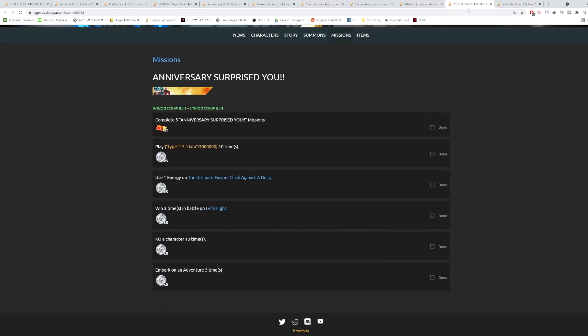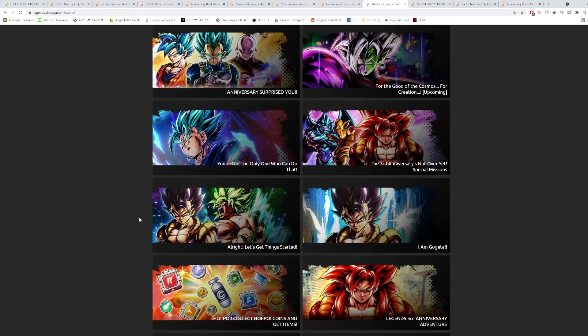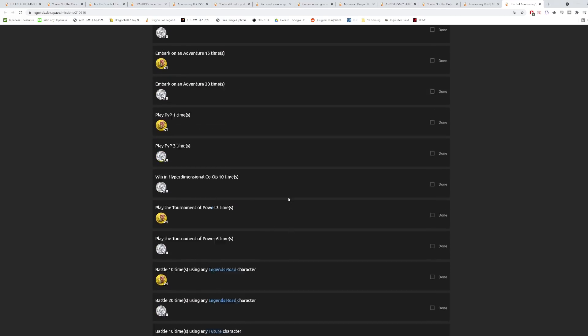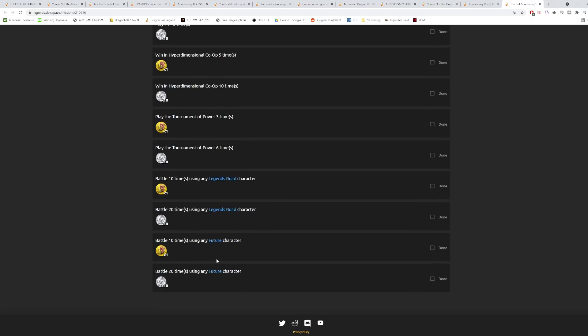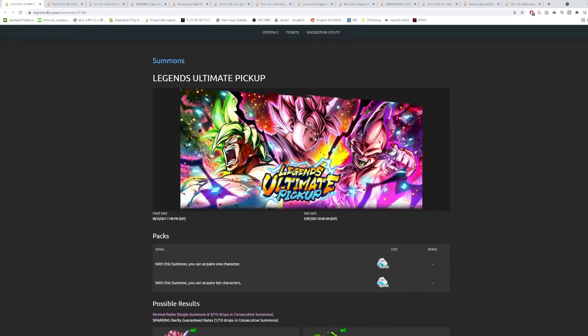There are also event missions for a bunch of crystals, and the anniversary raid missions where you can get tickets too. Beyond that there are more crystals, Hoi Poi coins, metals and other rewards — just make sure you do all these missions since they're very easy. Play PvP three times, play co-op 10 times, etc. Again, I expect new summonable units next week, so wait and see what releases before deciding whether to summon on this banner or the new units.